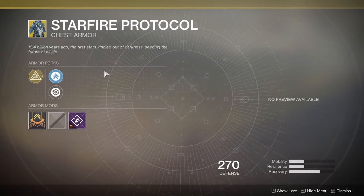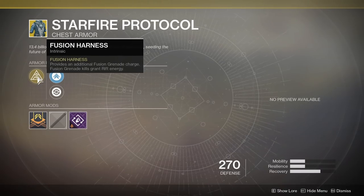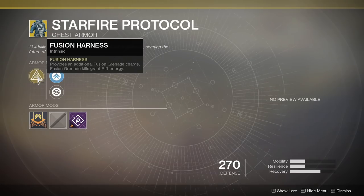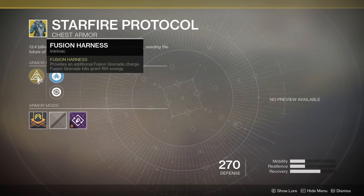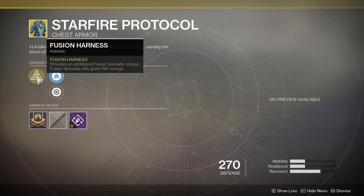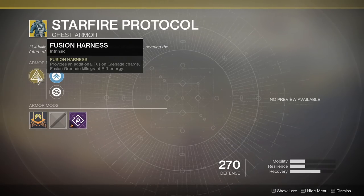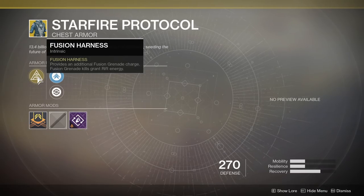For the Warlock, something I just can't get behind — the Starfire Protocol, also called Fusion Harness. The main perk is Fusion Harness: provides an additional Fusion Grenade charge, and Fusion Grenade kills grant Rift energy. The problem is you've got to run a Solar Warlock and you've got to run a specific grenade — the Fusion Grenade. Fusion Grenades aren't that great because they don't one-shot kill people like they used to in Destiny 1. In PVE you can make an argument for this, but in PVE I'd much rather have a Rift with an Arc Buddy. You can get this to proc pretty often, constantly have Rifts going, and in certain situations like raids or boss fights you can really help keep your whole team alive — but you're locked into a subclass and a grenade you may not necessarily like.